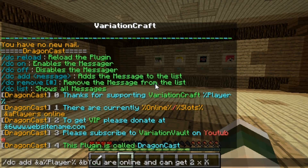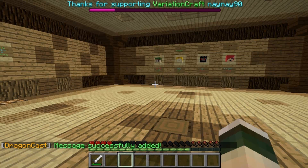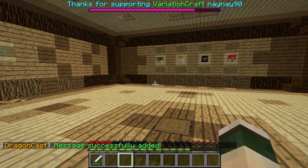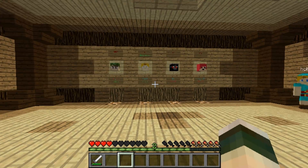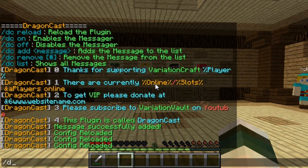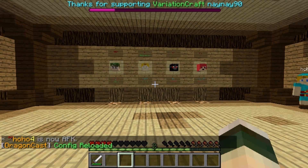This one's going to say you're online so you can get 2x XP — you could set that for 1 day and it could be a double XP day. Message added successfully. Then what you want to do is reload — slash dc reload — and that will reload it. You can see it will now start from message 1, so thanks for supporting Variation Craft.